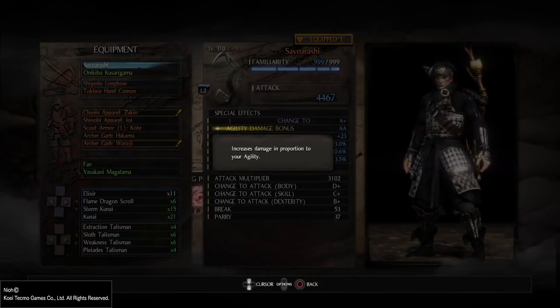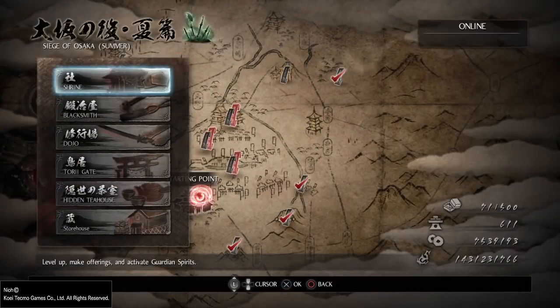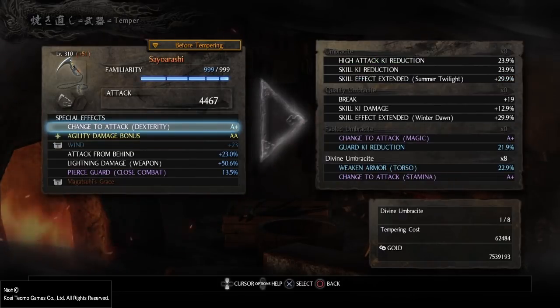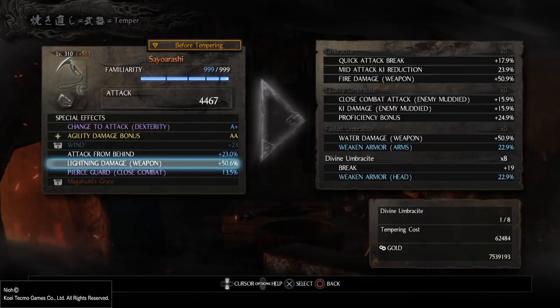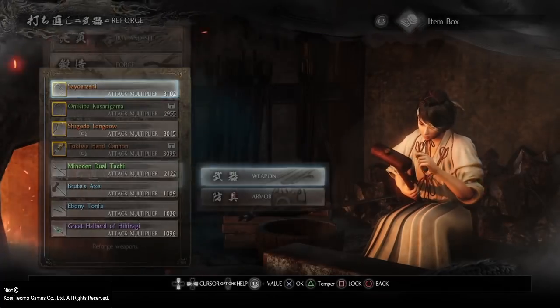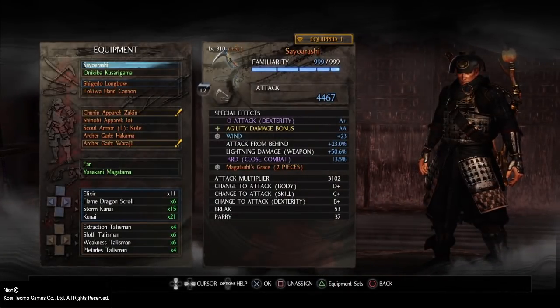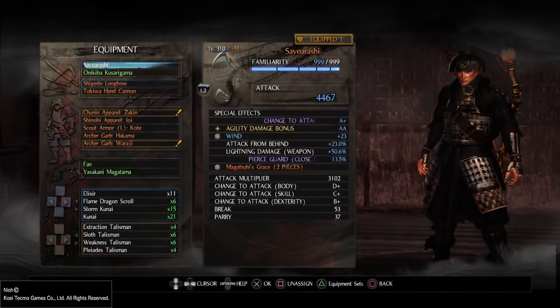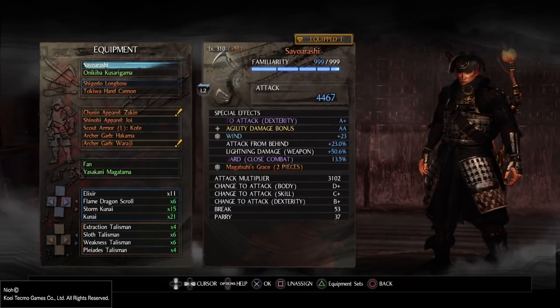There are different damage bonuses — ninjutsu damage bonus, familiarity damage bonus, equip load damage bonus, and lots more. But if you're making a build based on lightness, agility damage bonus is the best one. I tested agility damage bonus vs. ninjutsu damage bonus: agility does more damage by about 400 to 500 more points. That's why I use weapons with the agility damage bonus whenever I find one.